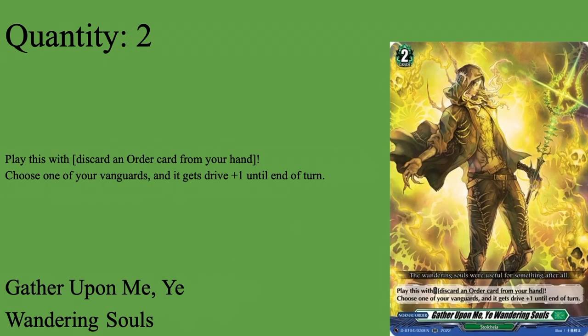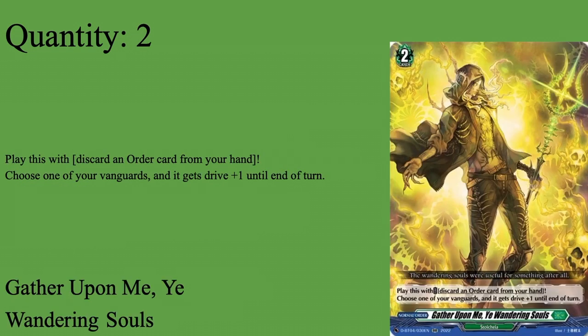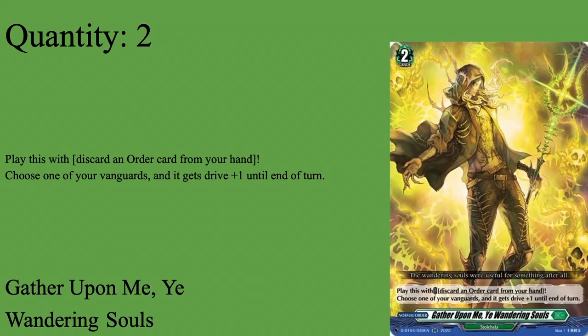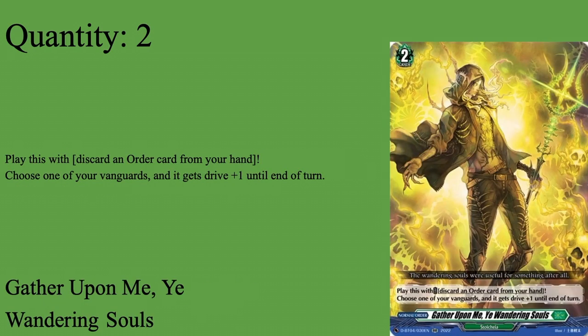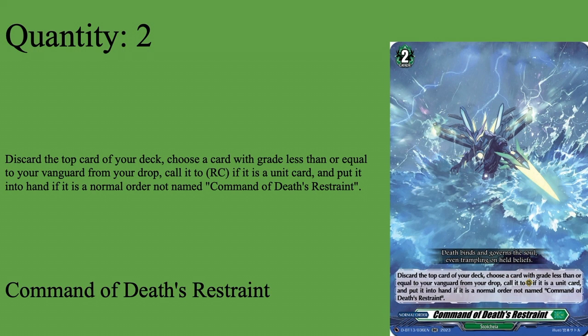Two copies of Gather Upon Me Wandering Souls — the card that gives us quad drive. Grade two normal order: play it by discarding an order card. In this deck compared to Zorga, I draw more orders because I run two copies of more orders. Choose one of your vanguards and it gets plus one drive for the turn. This gives Claw Dine quad drive, for free outside of discarding an order. This deck gets a lot of orders and wants different-named orders in drop — so this does everything, giving extra drive and getting order fodder into drop. You can even play it on Grade 2 to give your Grade 2 vanguard twin drive.